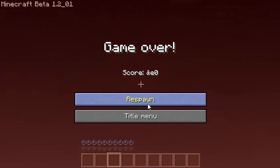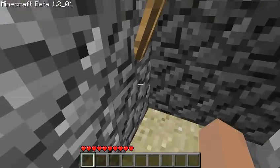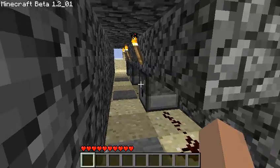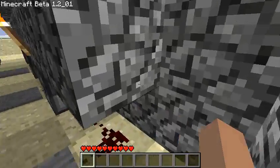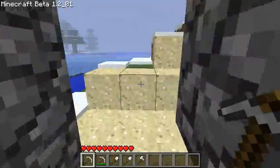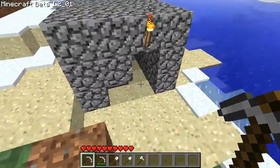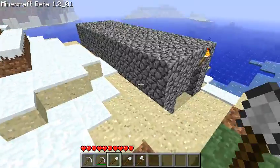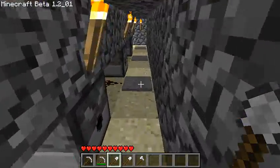Basically, this is how it works. You spawn into a room like so, and it's got these pressure pads linked up to three dispensers. Once you spawn you just walk, and it equips you with the tools that you need to get started. You can put up to nine tools in there.